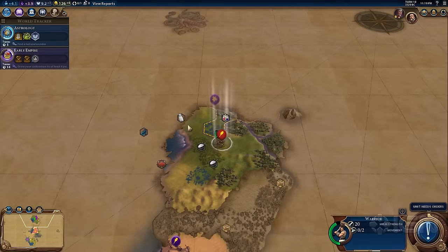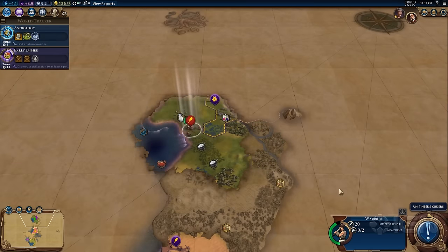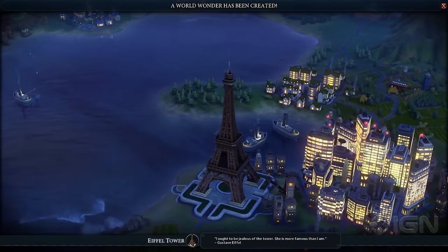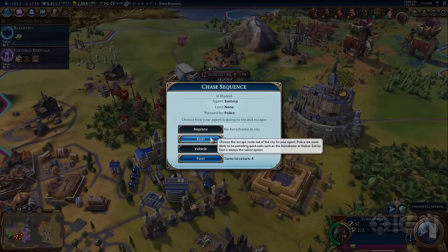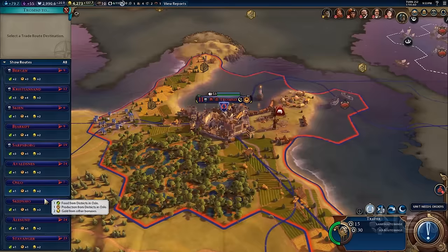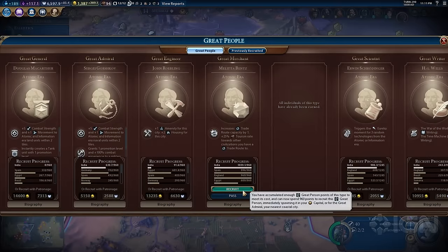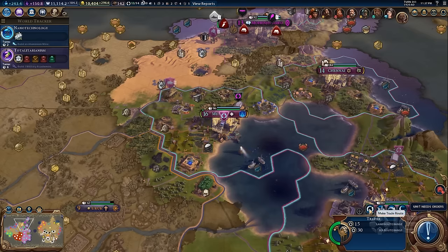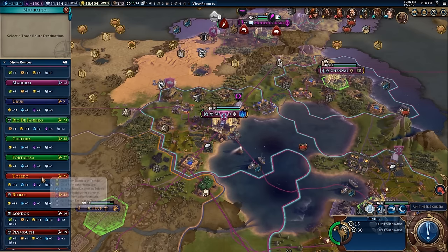Under its colorful, cartography-inspired art style and varied music that swells to accent what you're doing, Civilization VI is crammed with an almost overwhelming number of systems. Trade, religion, espionage, great people, and more are all present, and each plays a big part in every game. This feels like a Civ game that's already had two expansions.